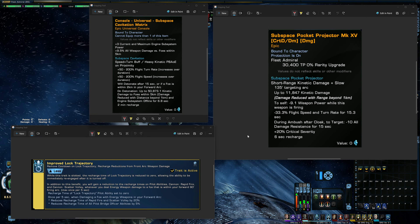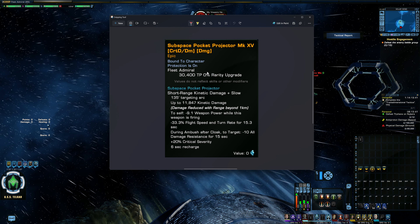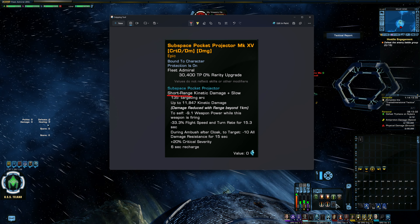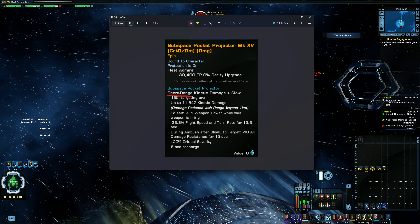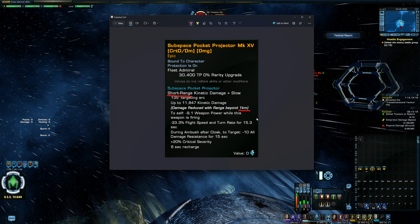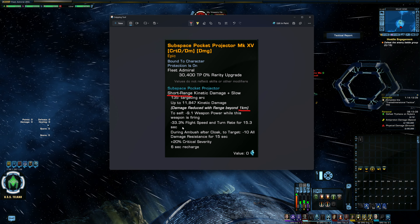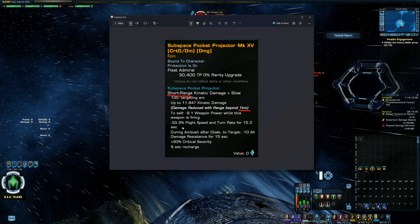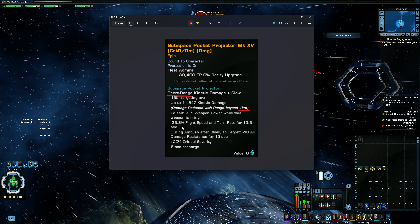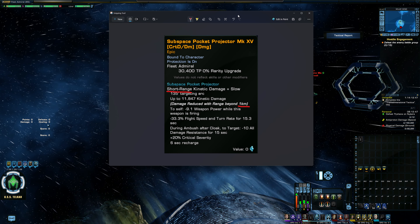Next I want to look at the accessories that come with the Mars. Starting off with the experimental weapon, the Subspace Pocket Projector — if I was to summarize it, it sucks. You should not use this thing. It's got a very short range — you can't even fire it if you're more than five kilometers away from your foe. The kinetic damage it does, which has no shield pen, will be reduced as soon as you're more than a kilometer away from your foe. It does have a slow effect if that's of interest to you. But if you're looking for a good experimental weapon damage-wise, the hexacannons we just got with the Achilles are much, much more powerful — the hexacannons are right up there with the plasma bombardier off the Gorn Hunter as the best experimental weapons in the game. This subspace pocket projector is nowhere near that level of damage; this thing simply isn't good.